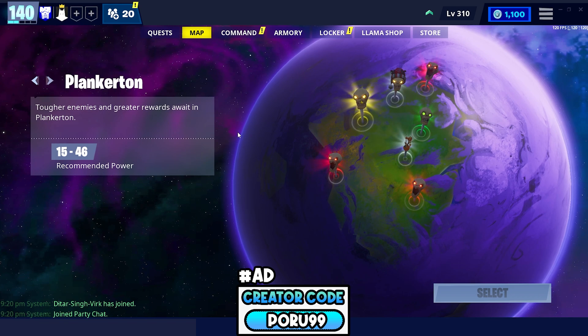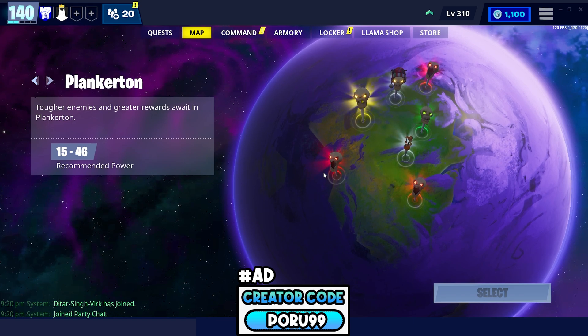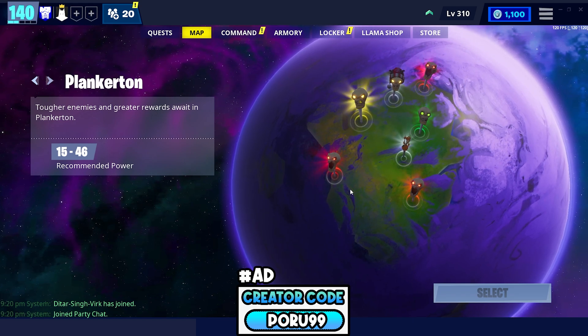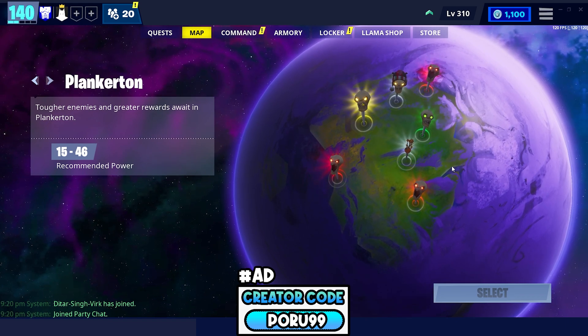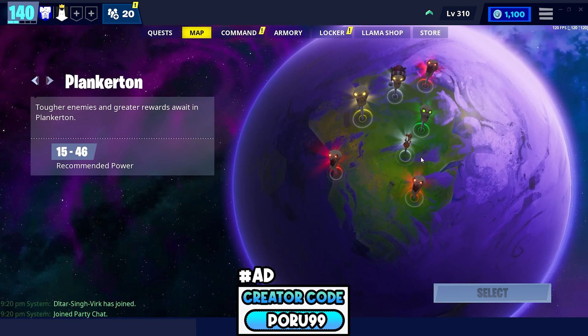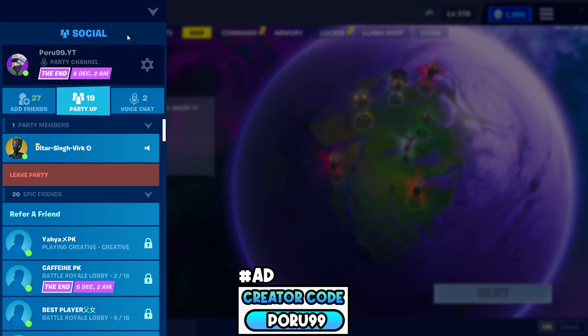Everything is without color — colorless and dull — and that's how performance mode looks in Save the World. If you didn't watch my first video on this performance mode glitch, it's the same quality. Epic doesn't want you to play Save the World on performance mode for some reason, but this is trick number two and three.